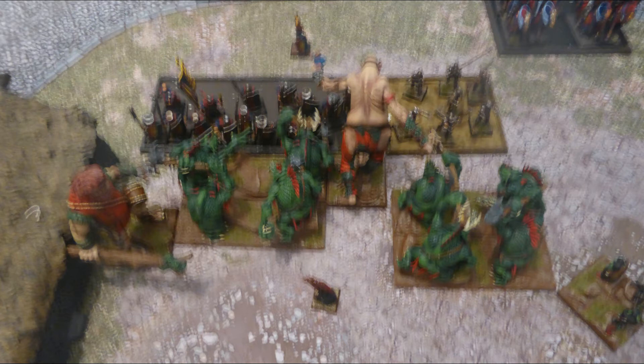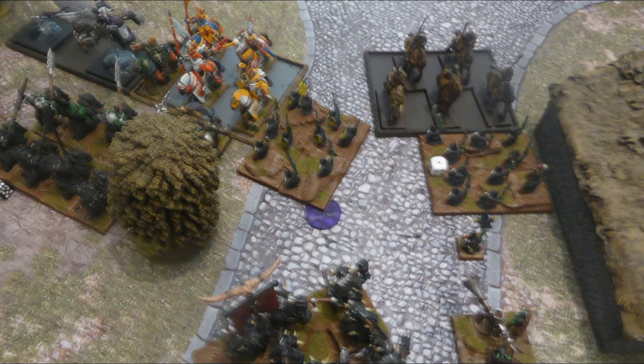Goblin Turn 3: in the center, a giant, a horde of trolls, and another giant all charge into the horde of Martyrs. The right-hand troll unit charges into the Order of Brotherhood on foot. The War Trombone moves across to the right to get a shot at the knights. On the left flank, the goblin sharp sticks counter-charge back into the Initiate Knights, the other sharp sticks get a flank charge onto the Order of Redemption, the Orc Crudger charges the front of the Order of Redemption, and the Moraxes are bottlenecked at the back.